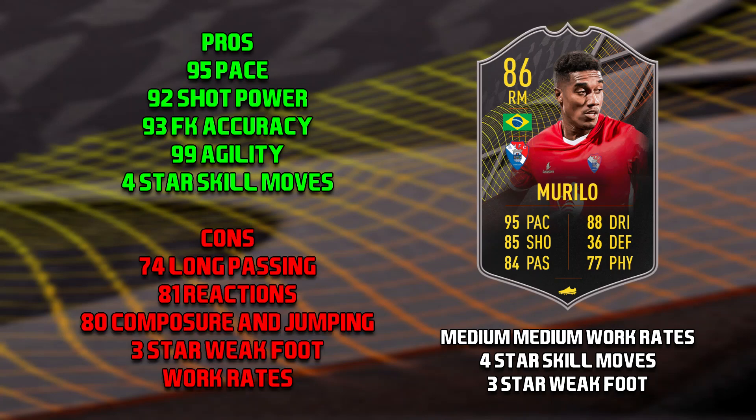On to the cons of this Murillo card: his 74 long passing, which for a winger just isn't very good; 81 reactions and 80 composure, which means defenders are more likely to win the ball back first — and composure at 80 just really isn't good enough for this stage of the game. Then his 80 jumping — for someone who's 5'10" he definitely should have better jumping, which is why I recommended the marksman. Then his 3-star weak foot and medium-medium work rates just aren't good enough at this stage.